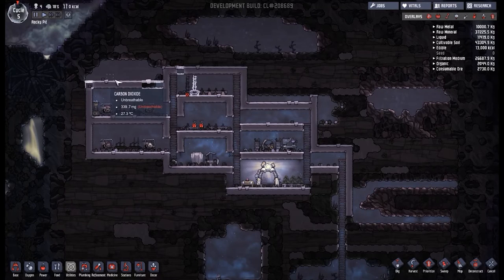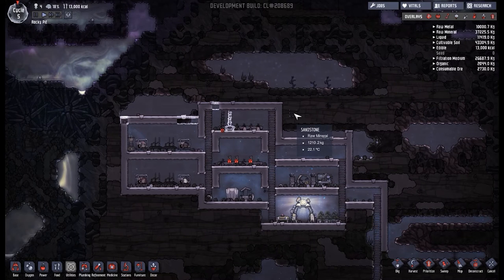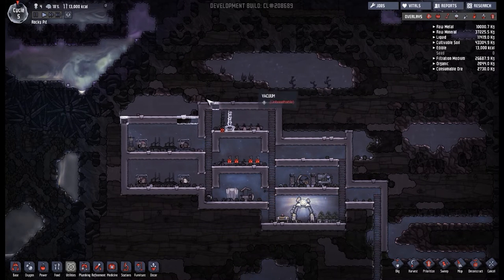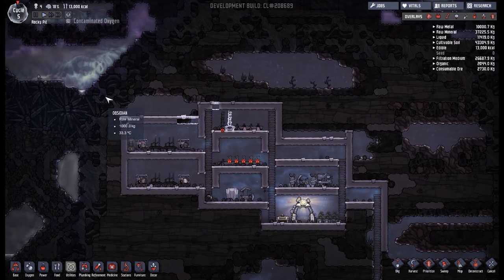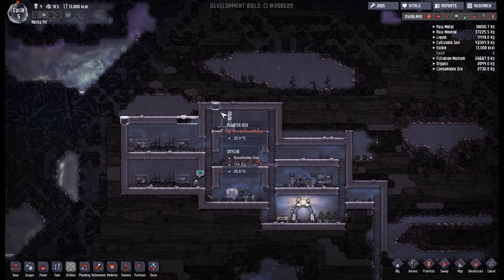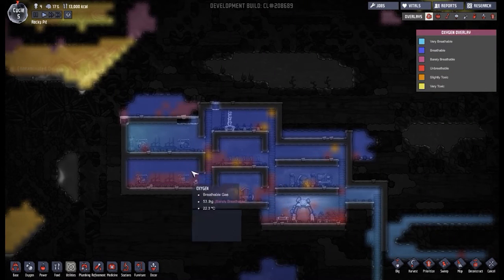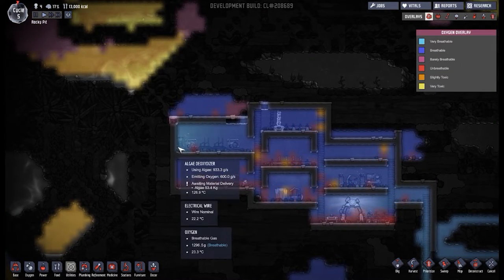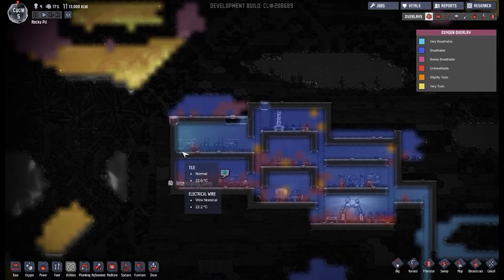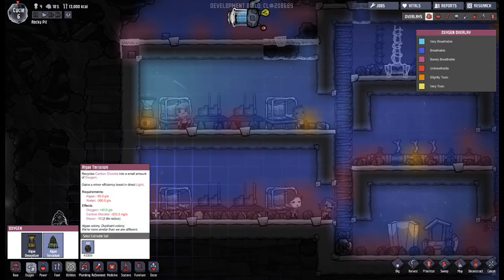Hey guys, welcome back to Oxygen Not Included — Clay's ultra cool space simulating colony simulator. We are currently at the end of cycle five, about to make it to cycle six. We have some research on the go, but we appear to have a little bit of an oxygen problem down in the bottom bedroom. Maybe we could put another algae deoxygenator there — yeah, look at that, that's not good.